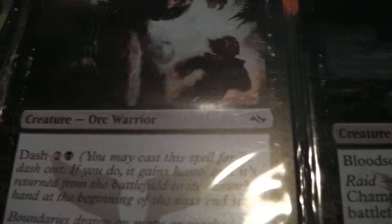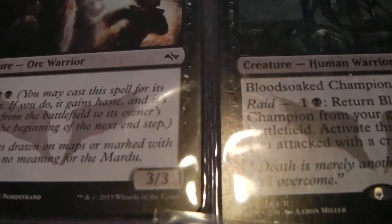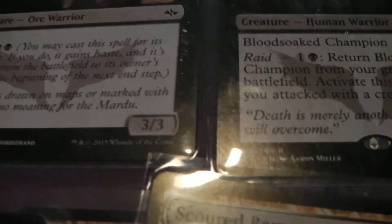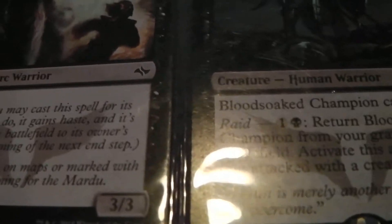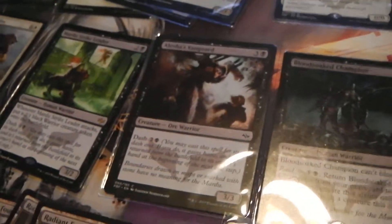Alesha's Vanguard — it's an alt warrior, it's a four-cost, but I thought the dash could definitely be useful. It's a 3/3, which is respectable in my opinion considering what I'm drawing from the three sets. It's definitely going to possibly be switched out for something else.